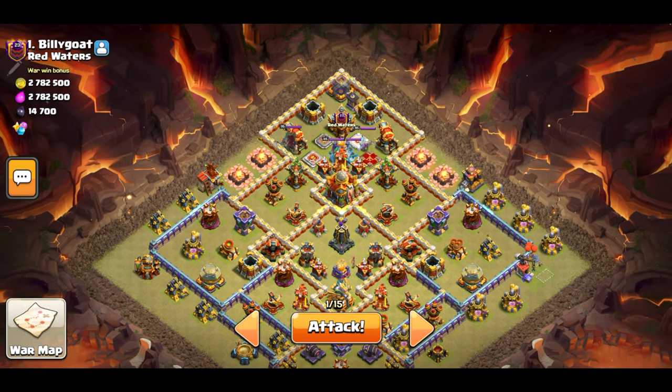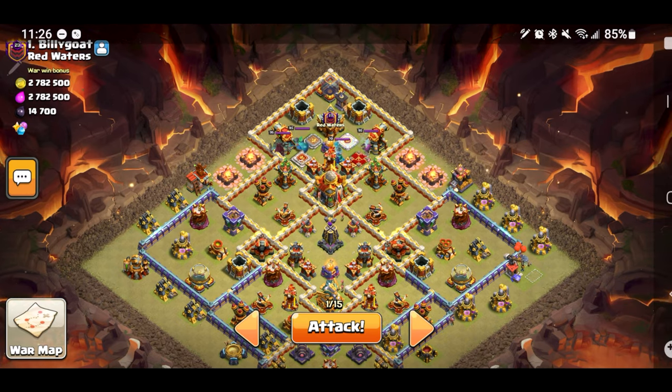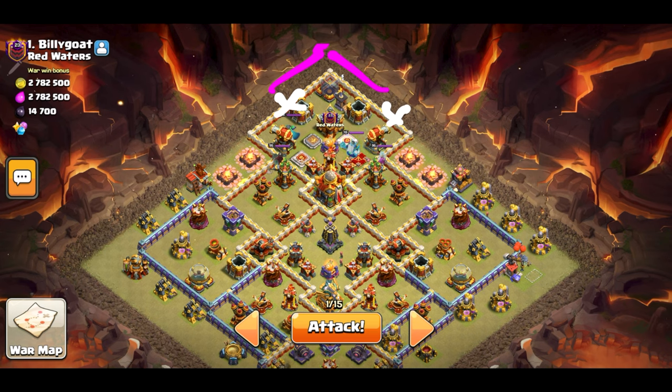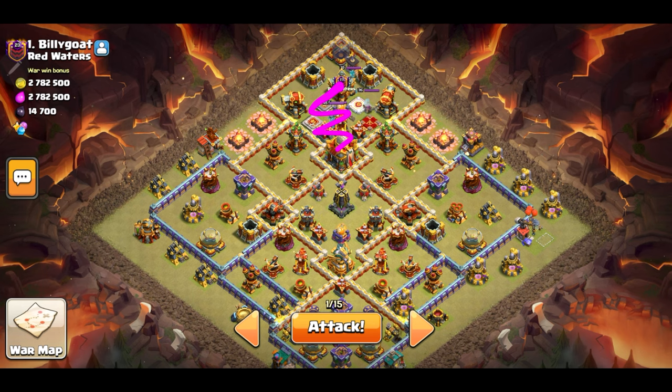Let's go ahead and go for number one — Billy Goat 57. Place the Queen here. Whether she goes right or left, it doesn't matter. I'll be wall breaking right here and also wall break over here, because I want to send them to the King for his ability to wall break all of this. And once the King and Queen take out all of this, I'll send the Bacon around here with the Battle Drill behind them. It's a really simple plan, but simplicity wins with Super Bacon.